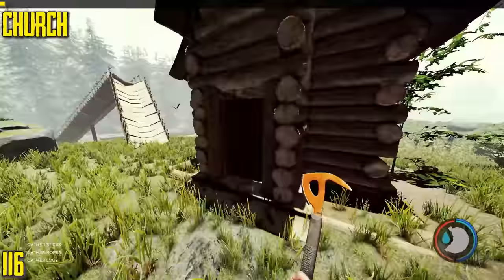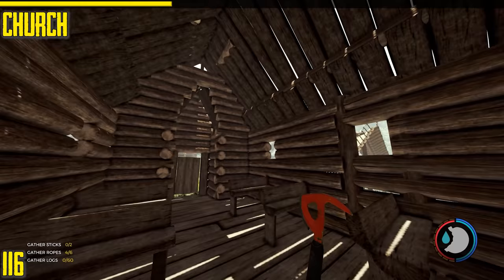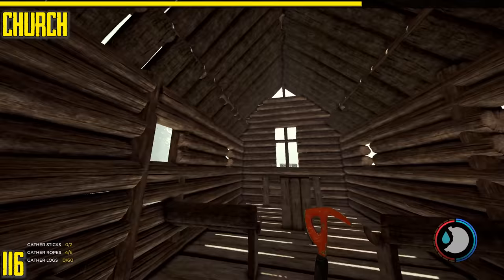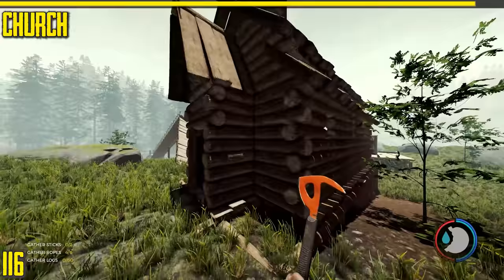Next is the church. It doesn't have a sleep or save function but you can use it to build things inside. It's got one of the highest HP of any building in the game. I managed to find a use for it — I built a second floor inside and made a medical room out of it, like a hospital and church combined.